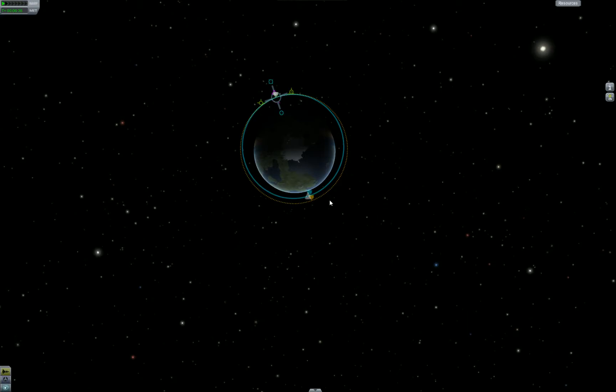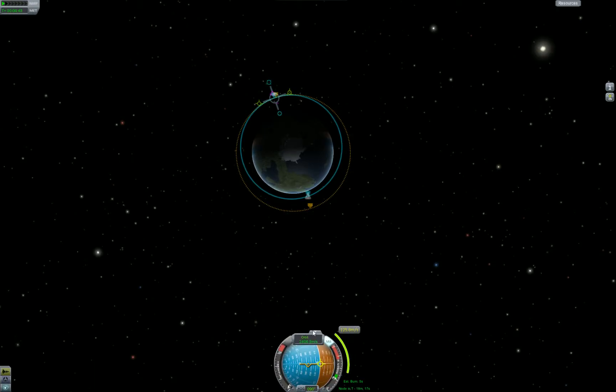We want to make the projected periapsis and the projected apoapsis about the same. They'll kind of make a crazy flip once you get to that point — just watch for the flip. Boink! Close — 258 by 237. Close enough. You can pop up your nav globe here to see it's going to be a five-second burn in 18 minutes and 13 seconds.